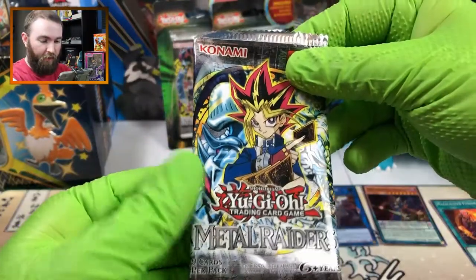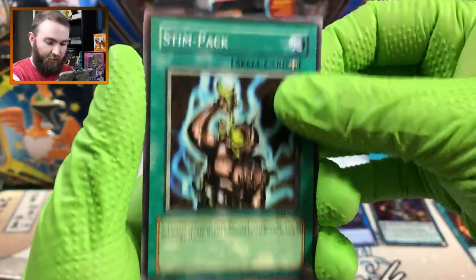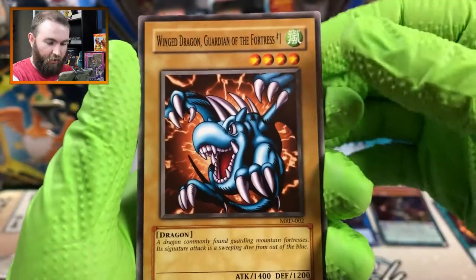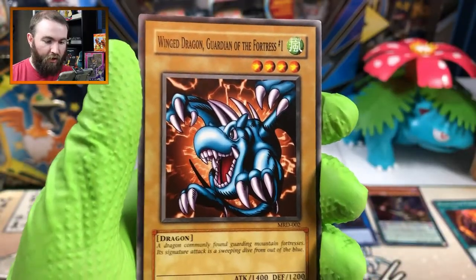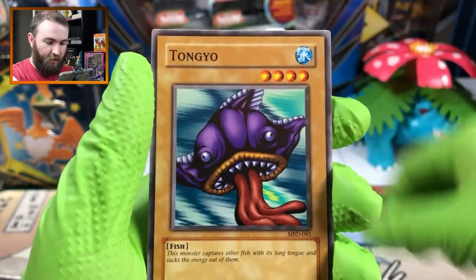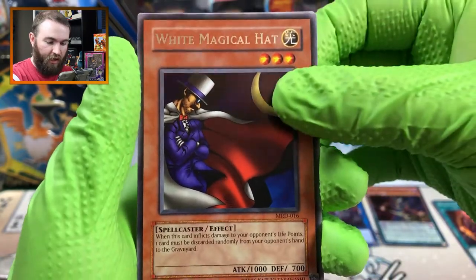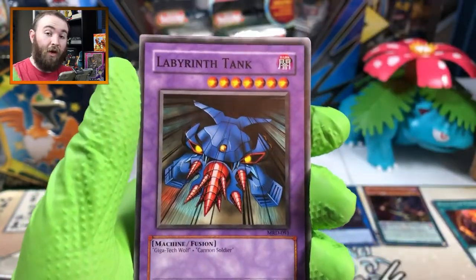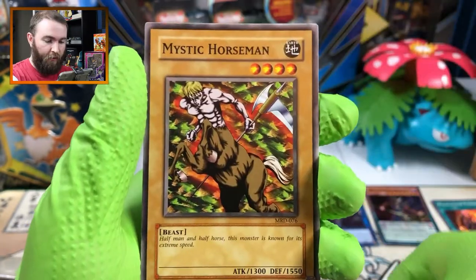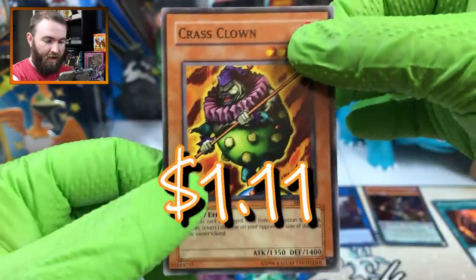And we've got another booster pack of Metal Raiders in English. Stimpak - this is Fallout, that definitely looks like it's from Fallout. Drinking some Rodeo Active Goo. Winged Dragon Guardian of the Fortress number one. Very classic looking cards again. Bicker Box. Toingo the Monkfish. The White Magical Hat - that one I recognize. Labyrinth Tank. Dream Clown. Mystic Horseman. And the Crass Clown.